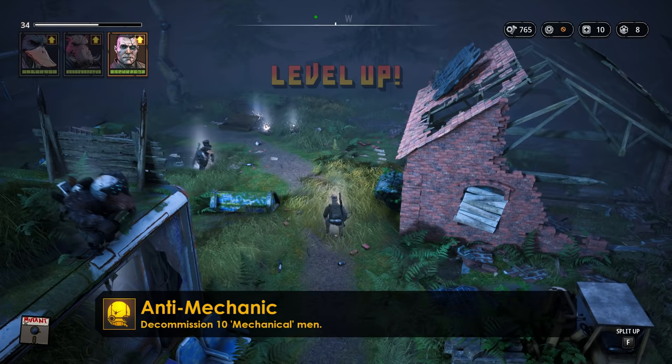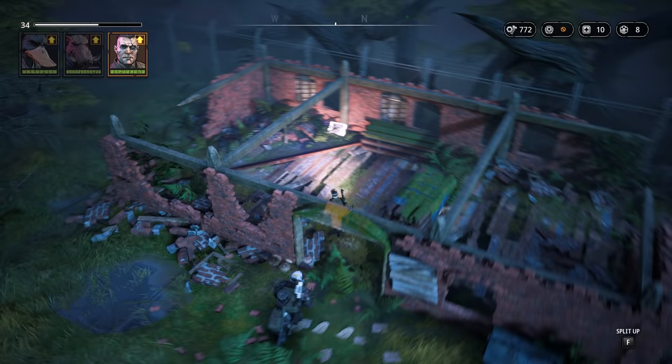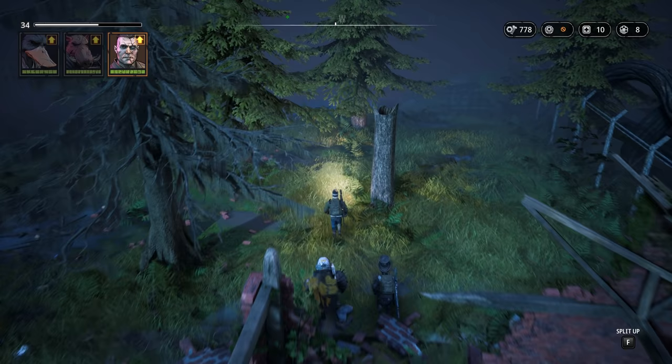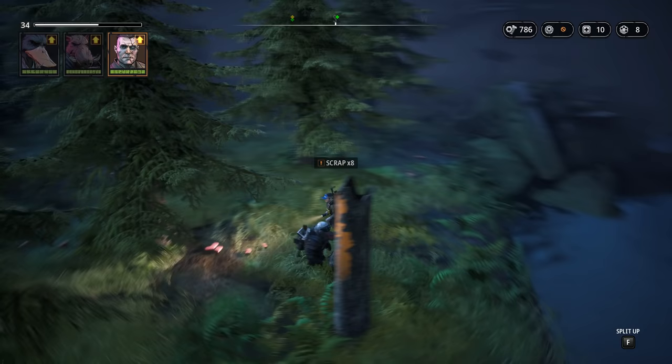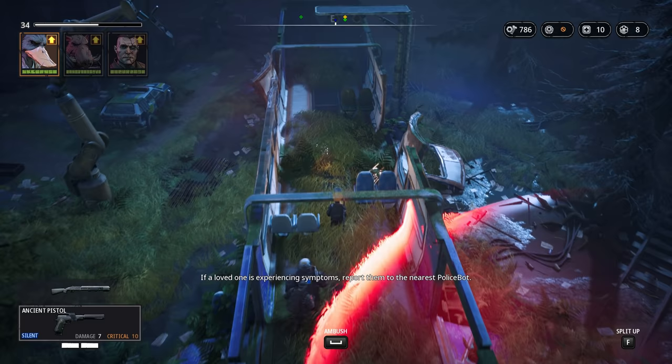That unlocks the Anti-Mechanic achievement, while Magnus simultaneously also increases the counter for another achievement — namely the one awarded for killing 10 enemies with Chain Lightning. Among the robot loot we conveniently find another EMP grenade, and very conveniently Chain Lightning will immediately be usable again in the next fight, since we killed three enemies with it and it only has a cooldown of two kills.